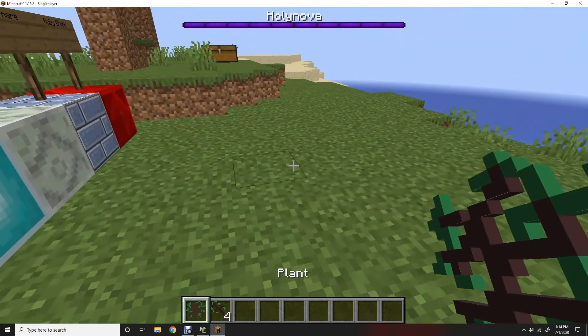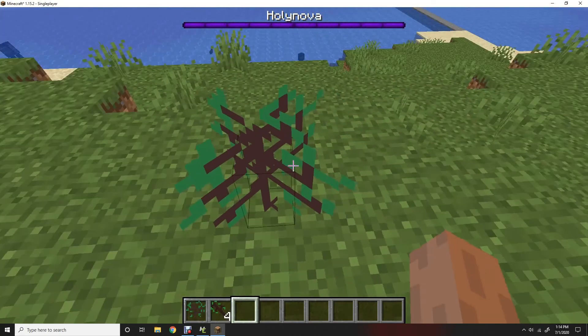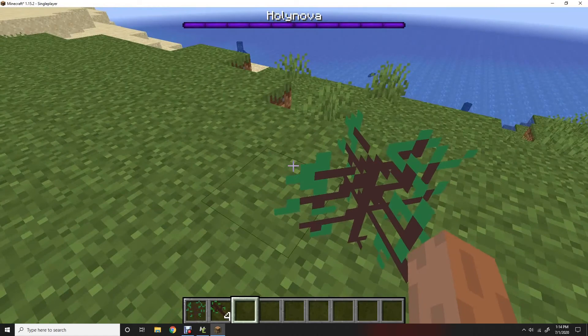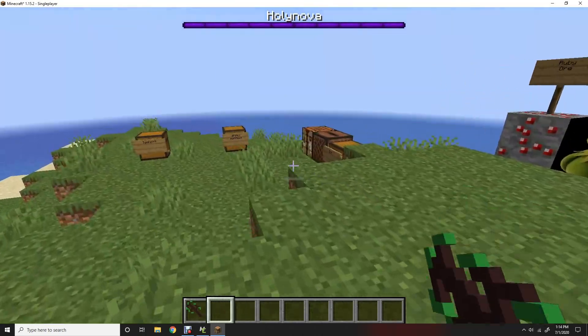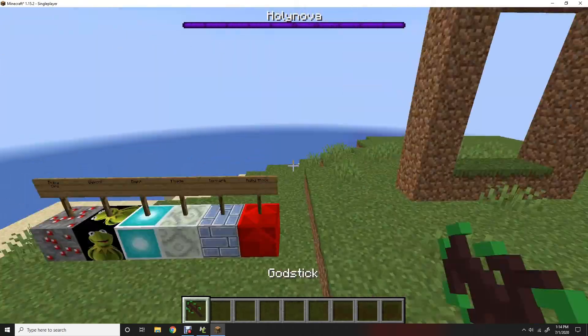I don't know if you can eat them in survival, I haven't checked that yet. It would come off this plant here, you drop like maybe two, but I haven't got that set up — that will be in an update to the version. The God Stick has like a 0.1% chance that it will drop.